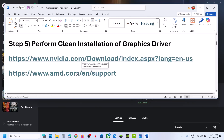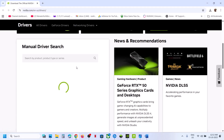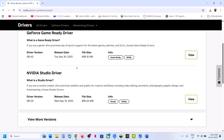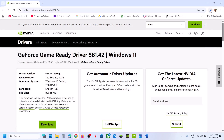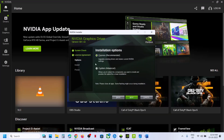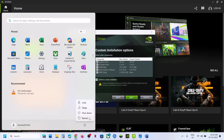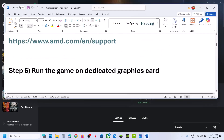Next step is to perform a clean installation of your graphics driver. If you have an Nvidia card go to the Nvidia website; if you have an AMD card go to the AMD website. Select your graphics card and operating system, click Find, then download the latest driver. Run the installer, click Yes to allow, click OK, then Agree and Continue. Select the Custom option, click Next, check the box that says 'Perform a clean installation', then click Next. After the clean installation, restart your computer.